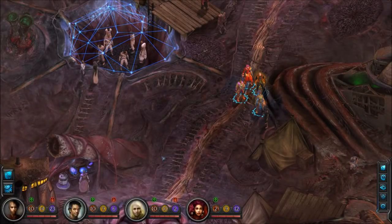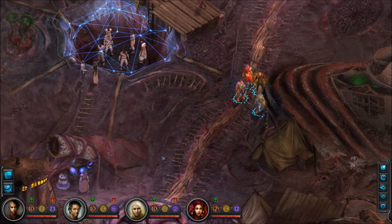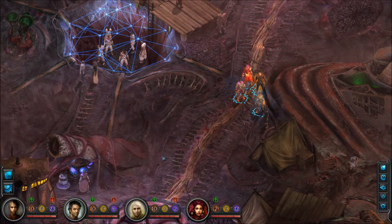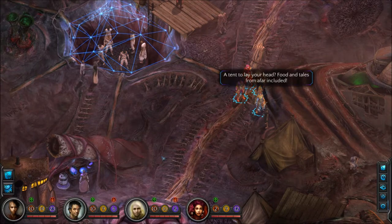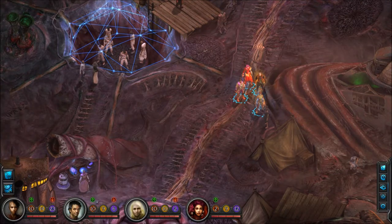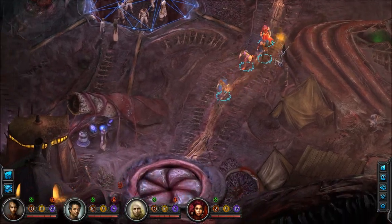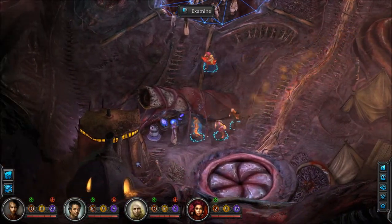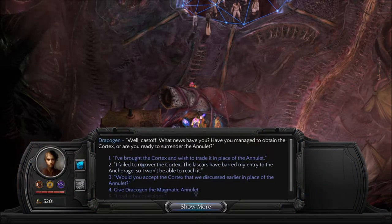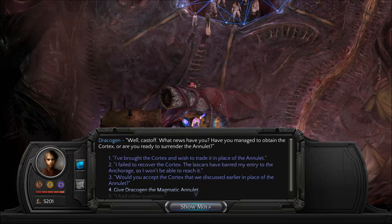Welcome, this is the RPG Chick, and welcome to the last of my bonus videos for Torment: Tides of Numenera, exploring content I haven't seen. Now getting the final mirror caster, the Ovoid mirror caster. You can get this from Dracogen, but only if you give him the magmatic annulet and not the Cortex.